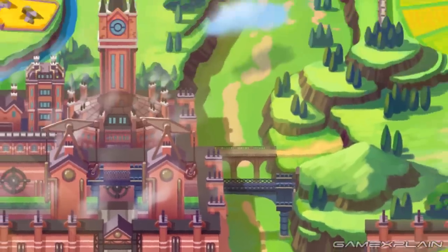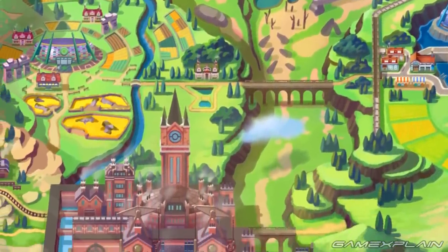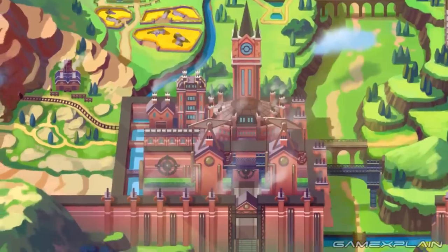If we look farther north, this path doesn't have access to the other two towns in this area — instead it leads directly to the next city. So obviously we're going to have to check out the rest of these towns first. And that means the second major place you'll visit in the Galar region is this industrial city.